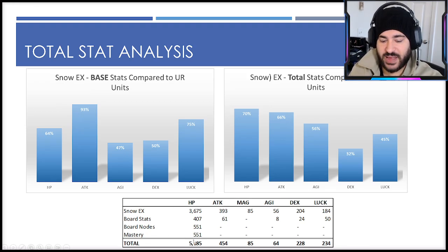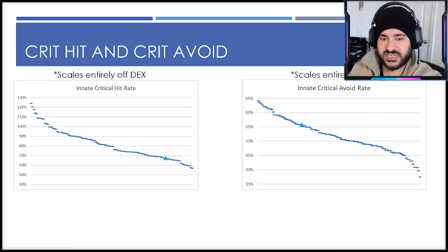A couple things noteworthy here: he does get a ton of extra HP from his board and mastery, but they do kind of shortchange him on the dexterity side of things, which is why he ends up falling a little bit there, and kind of the same for the luck stat as well.